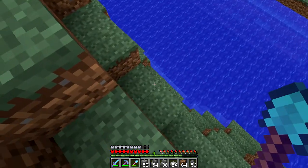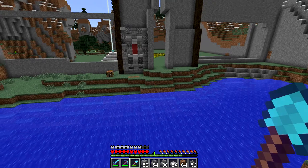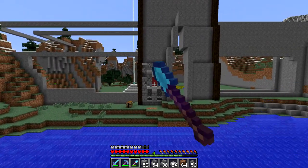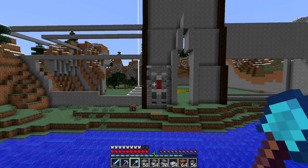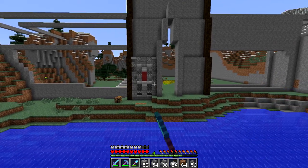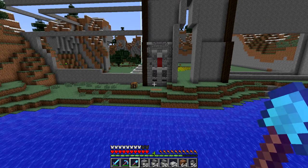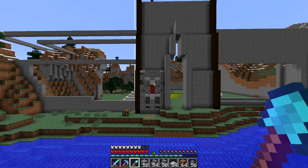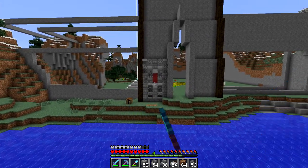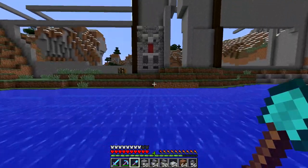I used red wool because one, it's easy to get, and I think it brings out a nice colour — it's like, it's not bright, but it's rich. And already I can tell there's too much stone brick. I need to get some more cobble or something in there. These bright blocks — they're like highlights, but there's too many of them.